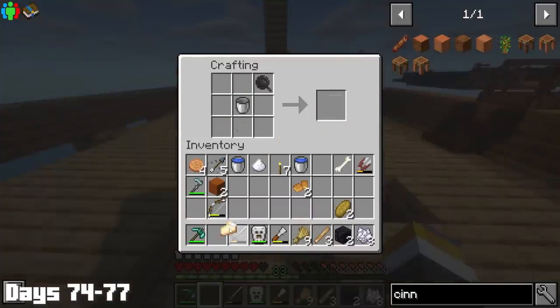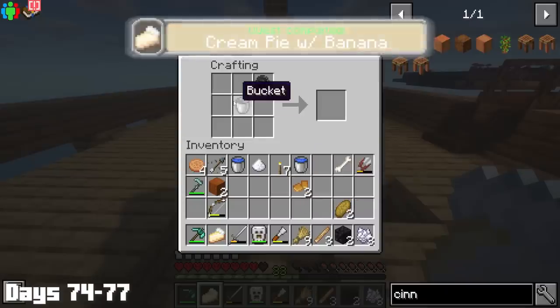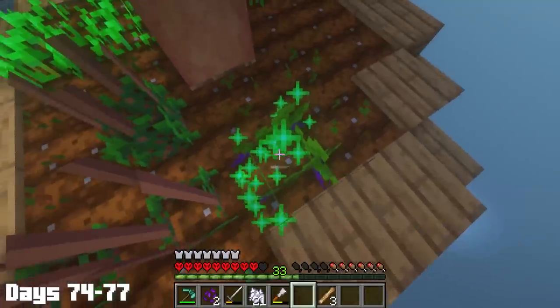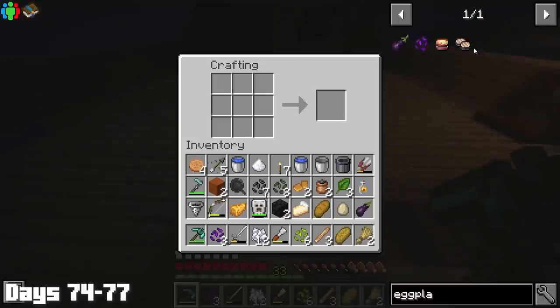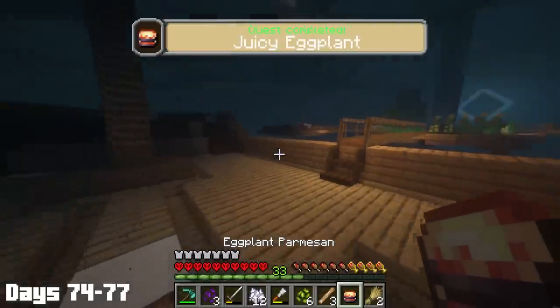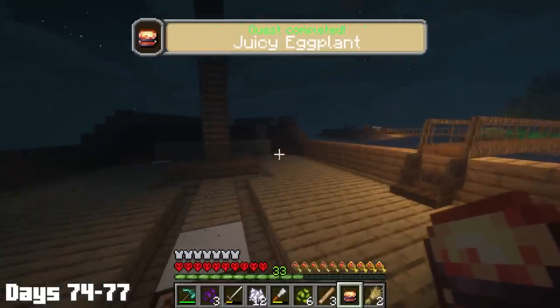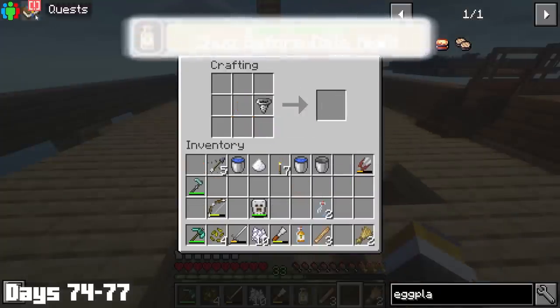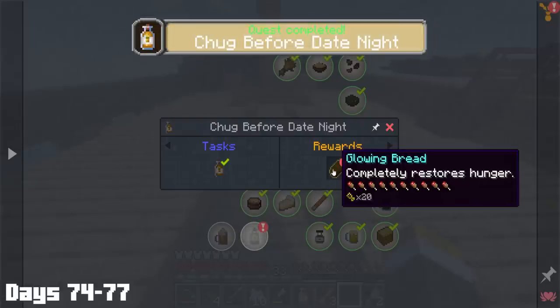The next day, I completed the cream pie with banana quest and moved on. After that, I bone-mealed my new seeds so I could make the new dish — I really wanted to get this quest line done today, and by the end of the day my inventory was just a mess of ingredients and seeds, but good news was we completed the juicy eggplant quest. Finally on day 77, I made a certain free date drink and got myself some glowing bread, which completely fills your hunger bar. To end it all off, I made a pumpkin spice latte.